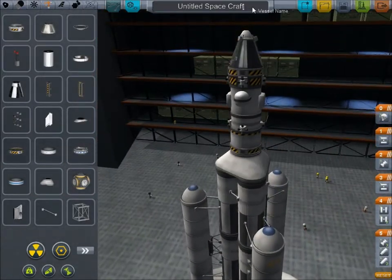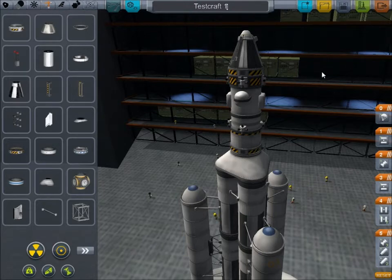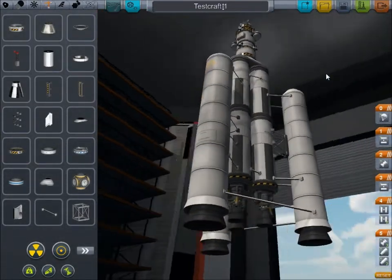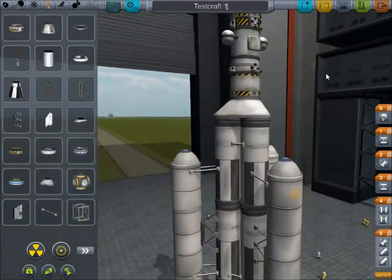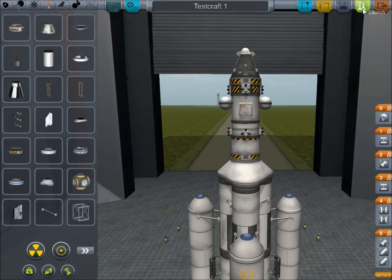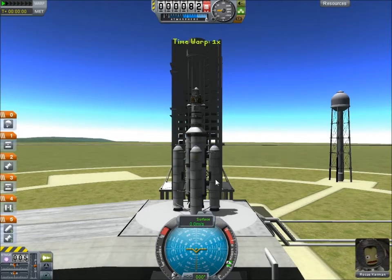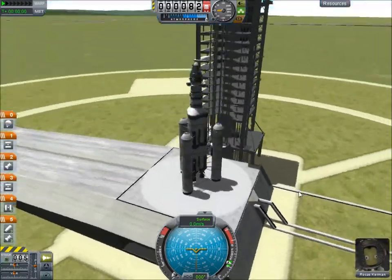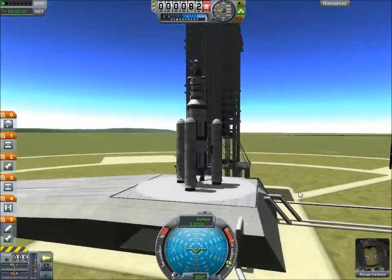The other thing you can do is name your spacecraft, so we'll call this 'Testcraft One' — I'm so imaginative with my spacecraft naming. So that looks like everything. We can save that and click the green button to go to the launch pad. There are dozens and dozens of components in almost every sector and I'd be here for days trying to explain every single one of them, so we're just going to go through and use the ones we need when we need them.